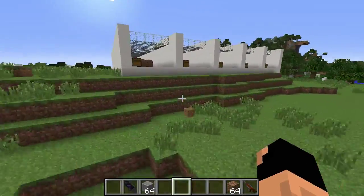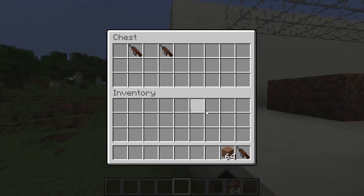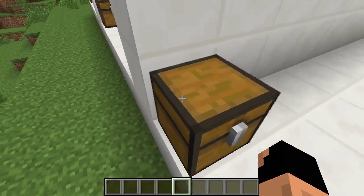The cannon is a one-hit weapon, so it's very powerful. If you didn't notice, I have damage indicators installed — that's why you can see exactly how much damage I'm doing. It's a good way to show how that kind of stuff works.